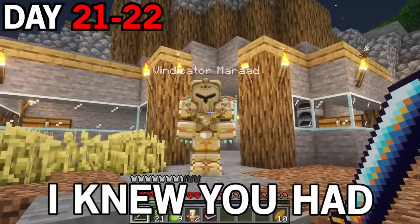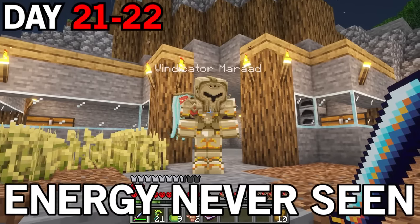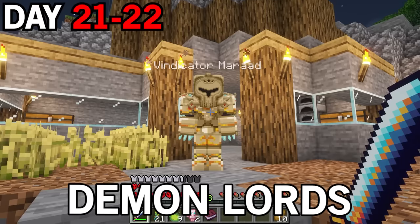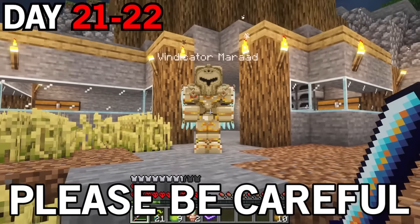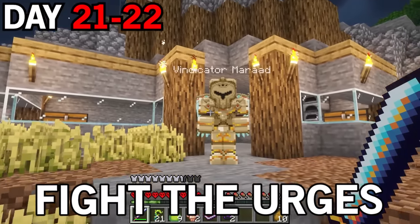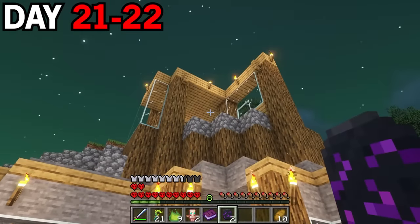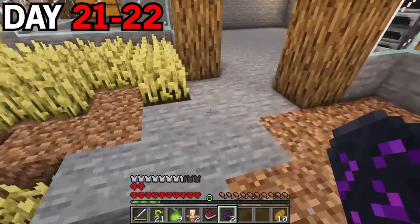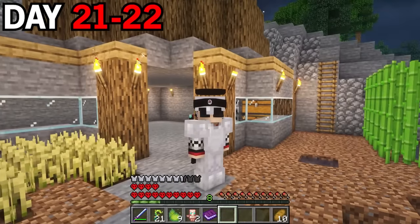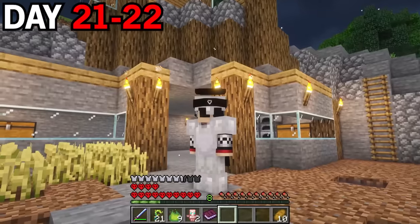I arrived back at base to meet a Valkyrie who said: 'I knew you had it in you. You radiate an energy never seen before in this realm. Never have I seen more potential to take out the demon lords. Here is your reward. Please be careful — the more you consume, the more in touch with the demons you become. Fight the urges.' He almost made it sound like if I eat enough of these I could be possessed by a demon. I hope not. I got two extra hearts and it's time to go to bed.